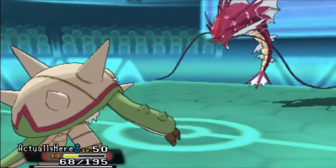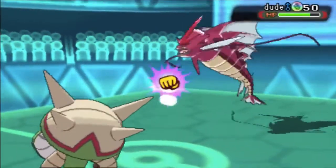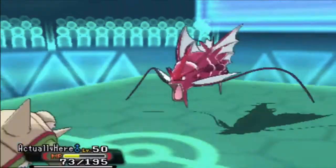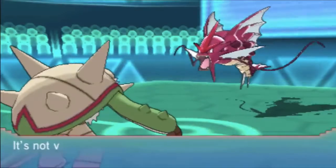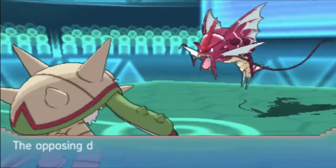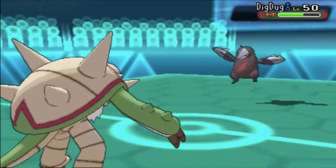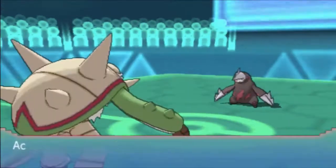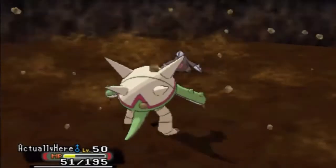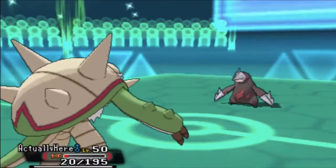I actually get the first flinch, so I go for Waterfall again — if I get this one I win straight up. Unfortunately he breaks through with Drain Punch, which is fine because I would have felt bad haxing him out like that. I have one more shot to flinch him with Waterfall but he breaks through again. I go for Earthquake with Excadrill but it's not enough — he had Chesnaught set up and Excadrill is too weak even with Adamant nature to clean. I drop the game.